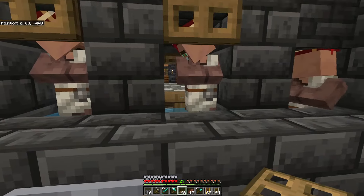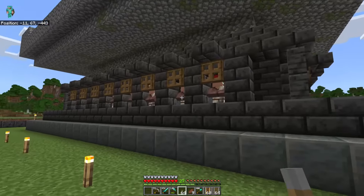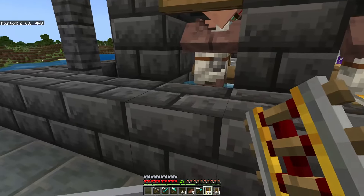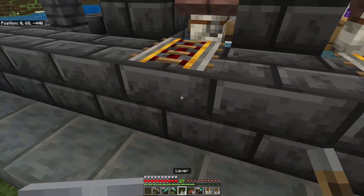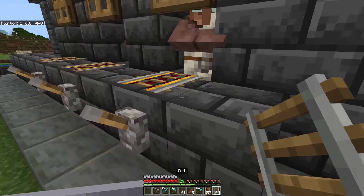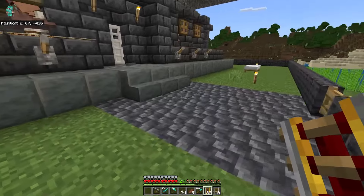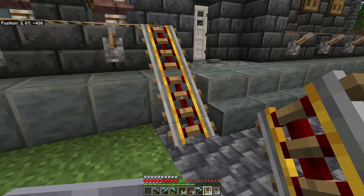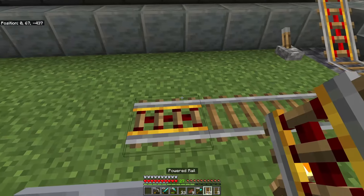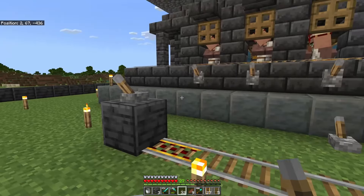I'm going to go ahead and put all the trap doors above each of our villagers. After you get all the trap doors and half slabs in, go ahead and place a powered rail in front of each of our villagers just like this, and we're going to stick a lever right underneath those powered rails. We'll do this to every single villager, and then in between these powered rails we're going to stick regular rails. Once completed, stick two powered rails here, place the lever, turn it on, then wrap yourself some regular rails and place down a powered rail with a block and a lever on top.